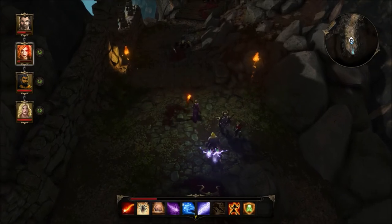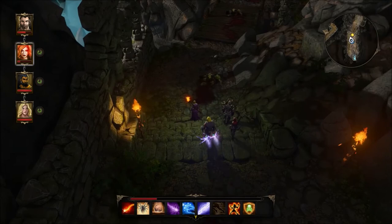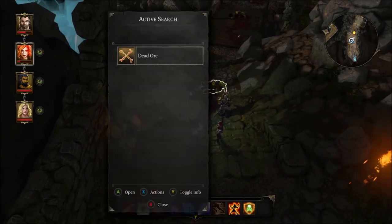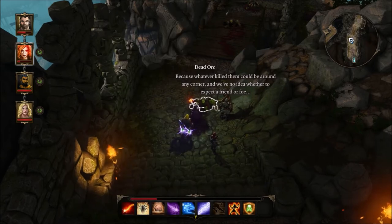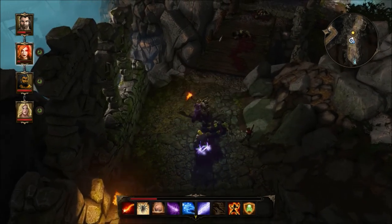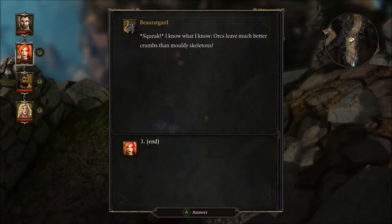Let's talk to this little mouse or rat or whatever it is. We've got dead orcs lying around. 'Why don't I feel more relieved to see so many dead orcs? Because whatever killed them could be around any corner, and we've no idea whether to expect a friend or foe.' 'Hey mousy.' 'I know what I know — orcs leave much better crumbs than moldy skeletons.' Alright, so that's probably a hint that we've got some skeletons around in this area.